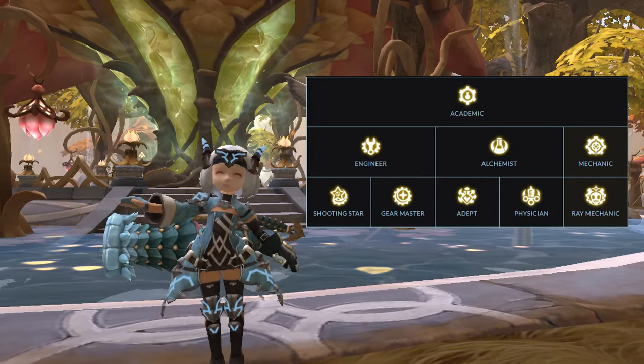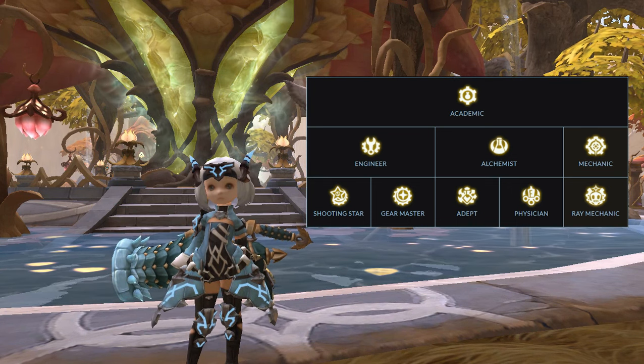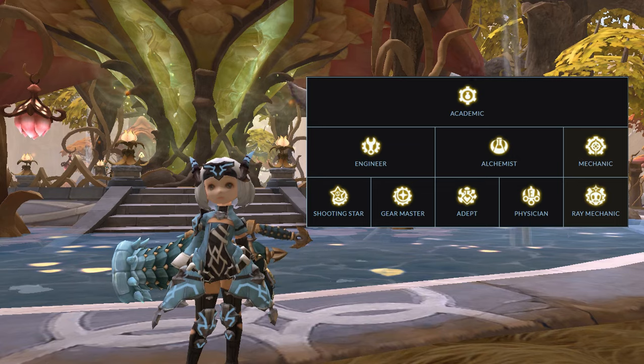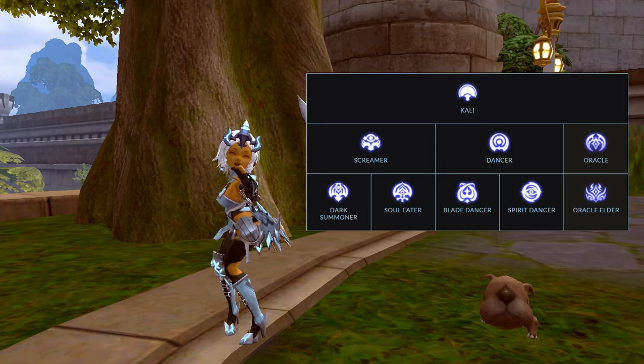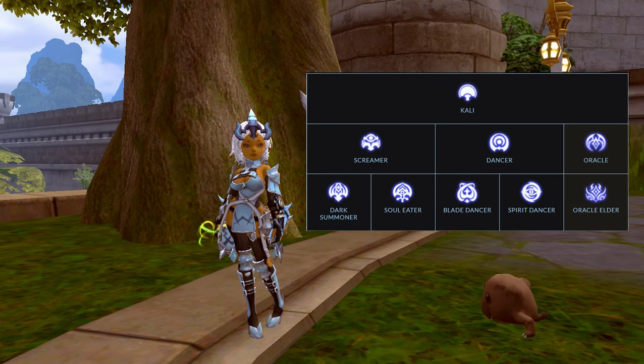For the Academic class, my top pick would be Shooting Star, then followed by Adept, Gear Master, Ray Mechanic, and last as Physician. For the Cali class, my top pick would be Blade Dancer, then followed by Oracle Elder, Spirit Dancer, Dark Summoner, and last as Soul Eater.